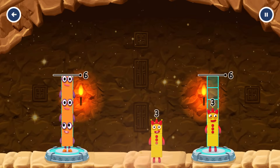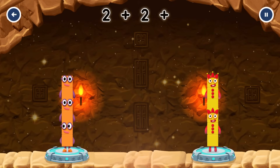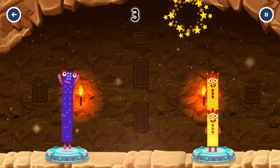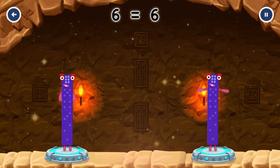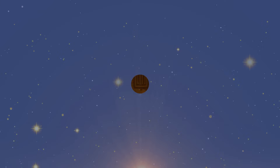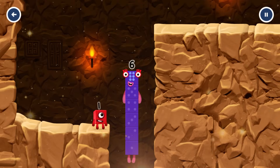You got it! 2 plus 2 plus 2 equals 6. 3 plus 3 equals 6. 6 equals 6. I am 6 in the mix!